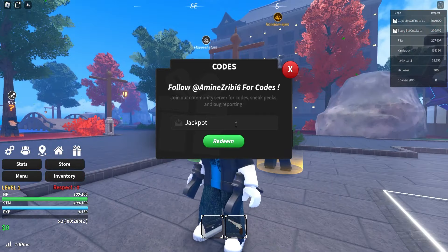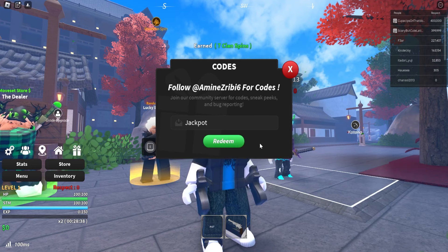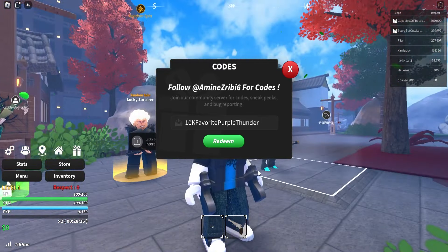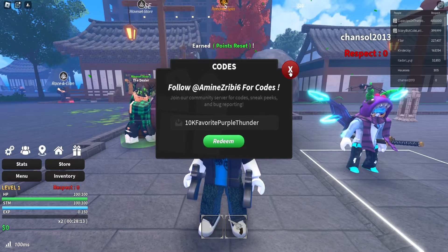Next up is the code 'jackpot' — make sure to redeem it. Click on redeem and this will give you 7 clan spins for absolutely free. Next up we got '10k favorite purple thunder' — 10-K-F-A-V-O-R-I-T-E-P-U-R-P-L-E-T-H-U-N-D-E-R. Redeem this code and it will give you a nice reward. These are all working codes.